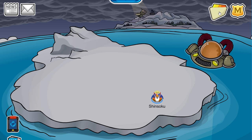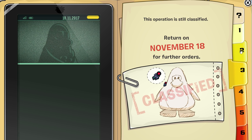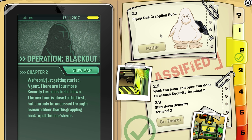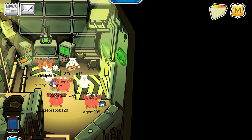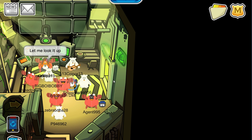You want to click on the little folder next to the moderator badge and click on the number 2. It'll say equip this grappling hook — you just want to equip it and it will say go there. Make sure you hit go there, and once you're here, a lot of people get confused, but there is a lever here. It's not pulled down for you guys, but it is for me because I've already done this. So you just want to click on that lever, your grappling hook will extend and it will pull it down, and then you can walk through this door.